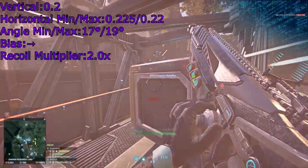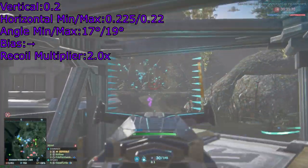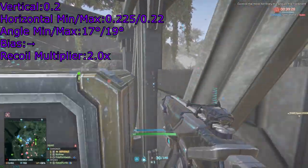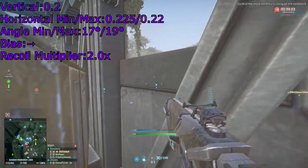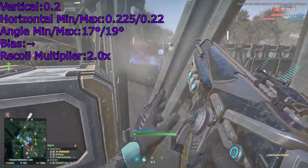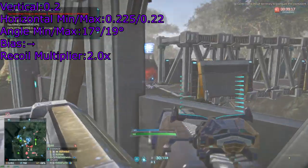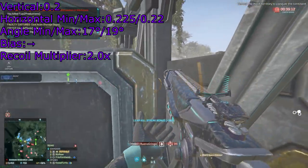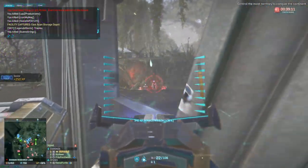When it comes to the recoil of the CME, the total amount generated per shot is about what you'd expect from a slow-firing weapon like this, but the inconsistencies in the recoil are rough — minor variations in angle, minor variations in the amount of horizontal kick. The angle of the horizontal recoil is unusually sharp for a long range weapon like this.